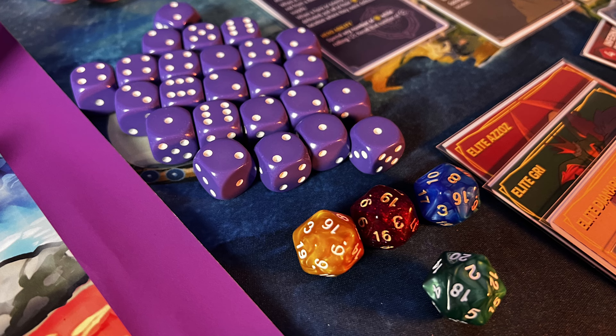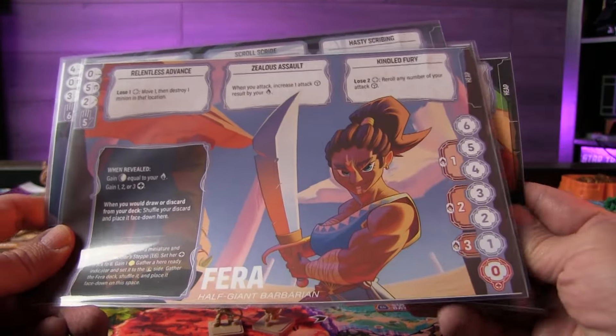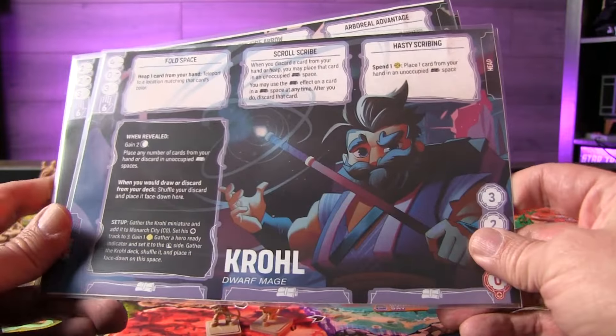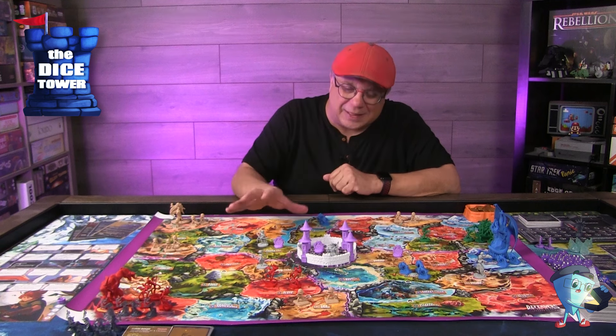It is a dice chucker as well as using cards to battle and work together to push enemies back. At times you feel like you're just being overwhelmed, and I love that sense of time and pressure — this game definitely has that as enemies move ever closer to the city. It has that RPG-in-a-box feel, with unique character cards and abilities as you battle epic boss-level monsters, plus some new twists.